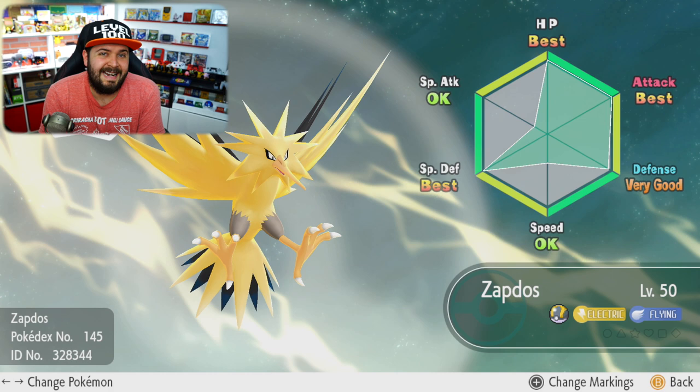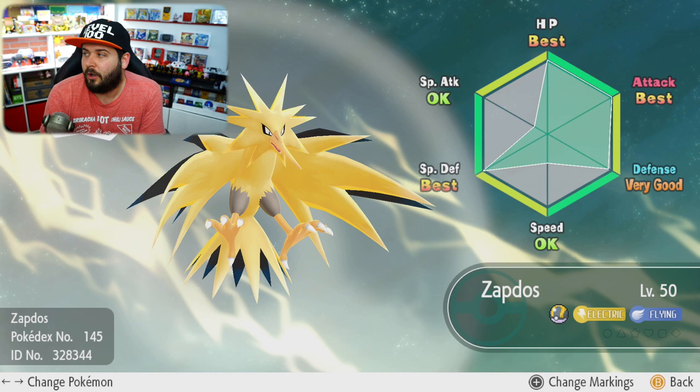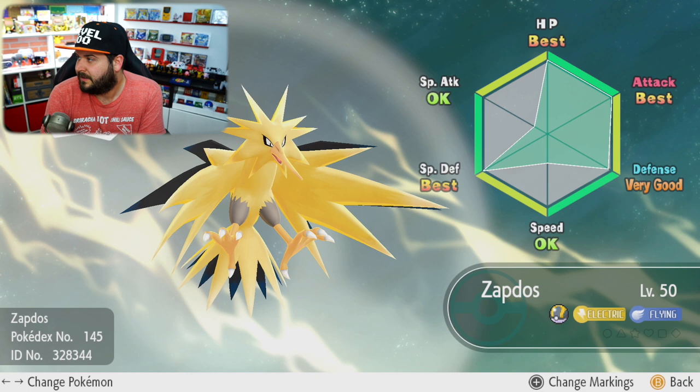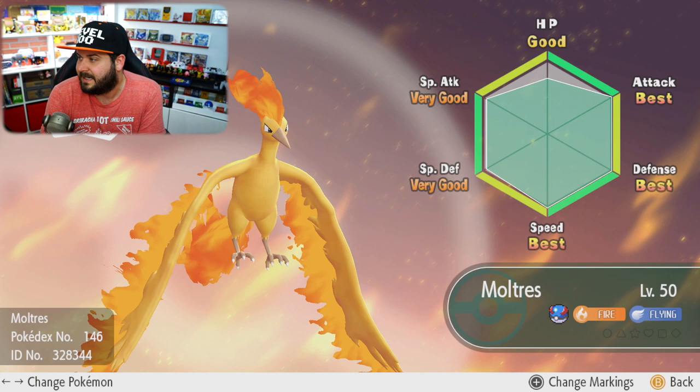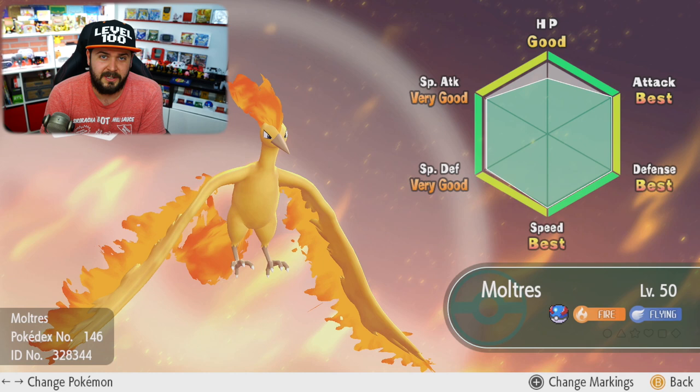My Charizard is one Best, two Fantastics, and three Goods. It's also worth mentioning that any legendary Pokemon you catch in this game — the birds and Mewtwo — are all guaranteed to have three perfect IVs. My Moltres got Attack, Defense, and Speed, and also got 29s in Attack, Special Attack, and Special Defense. That's pretty awesome.